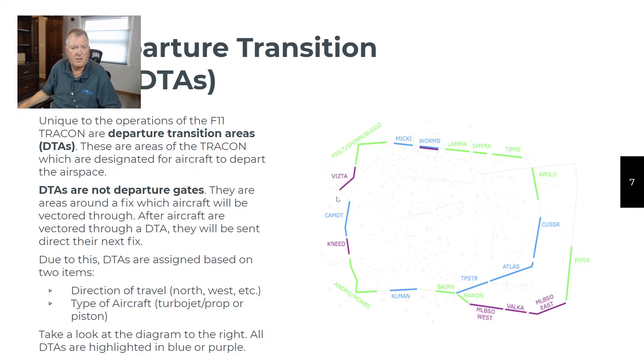F-11 departure transition areas look like a lot but are not that complicated. Departure transition areas are not departure gates — they are areas where fixes are located for exiting the airspace. Virtually everyone going north and northeast will go out the WORMS gate; GUANO fix is right next to it. The McCoy and JAG departures both use GUANO, going out to the north. The Orlando 4 uses WORMS, and for props the Citrus departure comes out through MICKEY. That whole area is a pretty busy DTA.